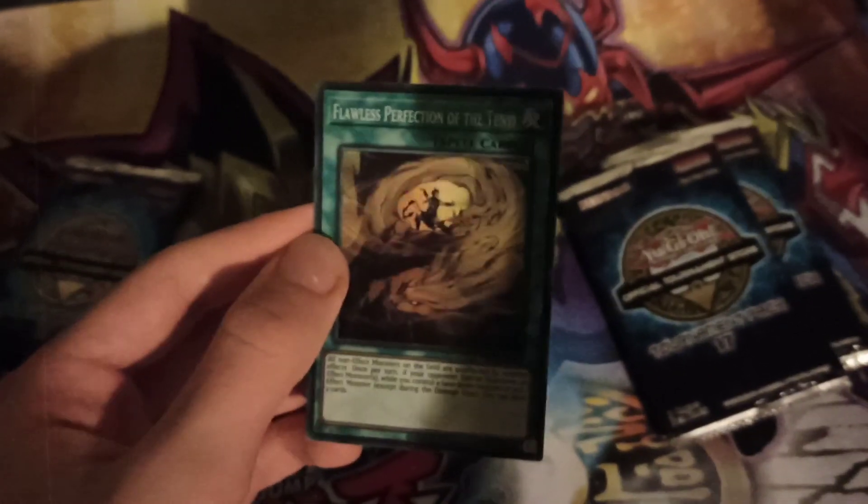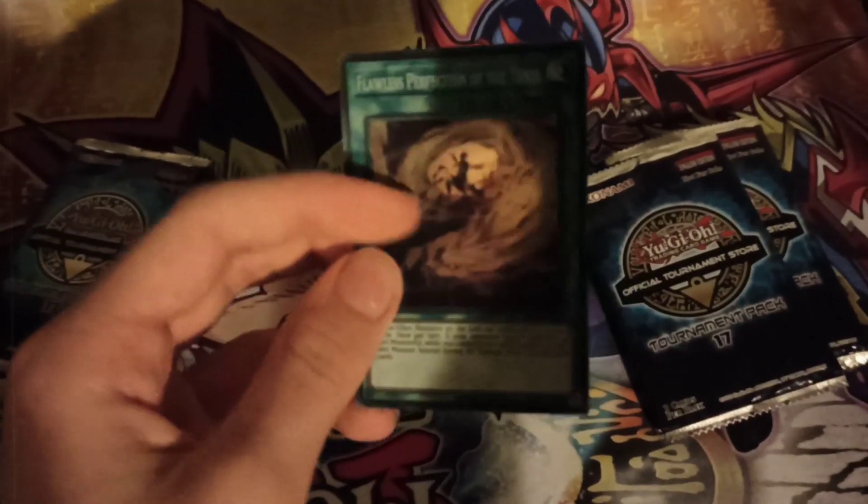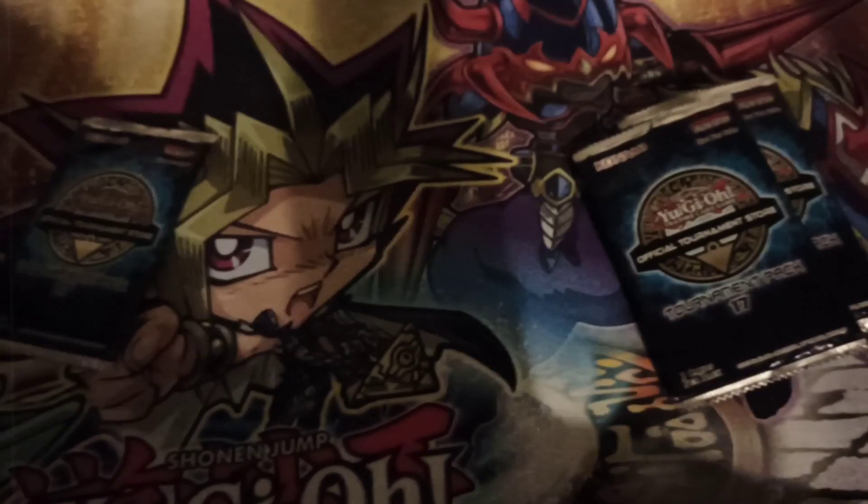Oh, is that a dupe? Yes, it is — a second copy of Flawless Perfection of the Tenye, which is a bit of a bummer. I would have rather gotten a dupe of Powerbond, but oh well. I'm going to be getting a bunch of these packs because it's the newest one, and obviously if I go to a tournament every week I'm getting at least one every week. Right, let's move on to the last pack.